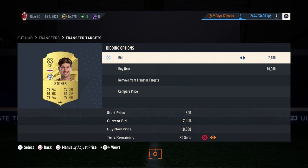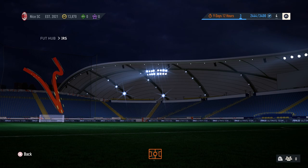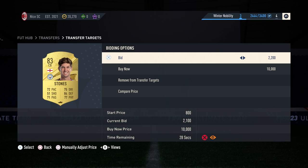I took about 20 cards within about five minutes of bidding. What you're seeing is a total of five minutes of trading during bid battles with the John Stones 83 method, where I'm making coins doing it. I'm not winning all of them because they're over my buy price — if they bid over my buy price, we let it go and keep going. I'll skip forward and show you the results.